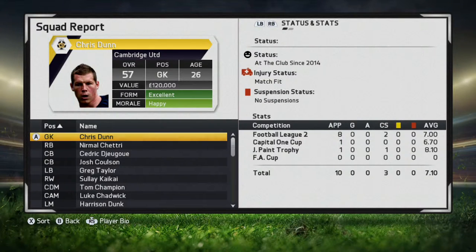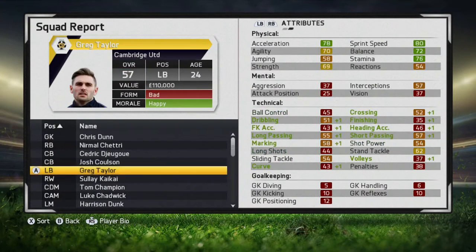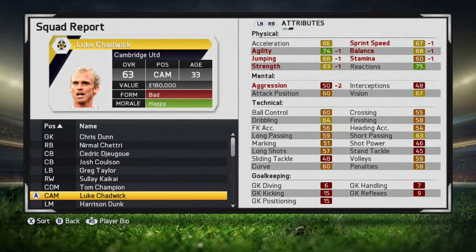Here's the team report after 6 episodes of the series. Some players we signed are in bad form but some are looking to improve well, like Coulson who is up 1, with some very good stat upgrades. Kaikai is up 1 as well. It has been your boy COMMENTUM — please leave a like, subscribe, and peace. We'll see you next time.